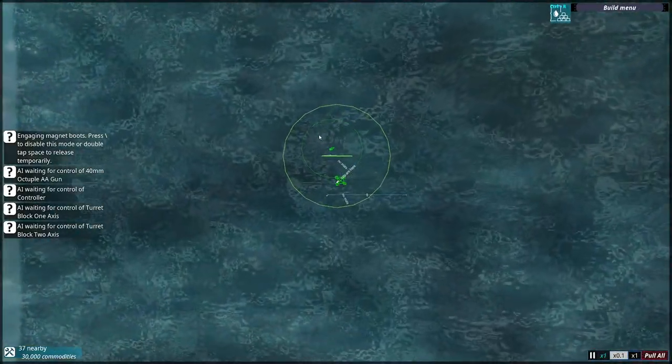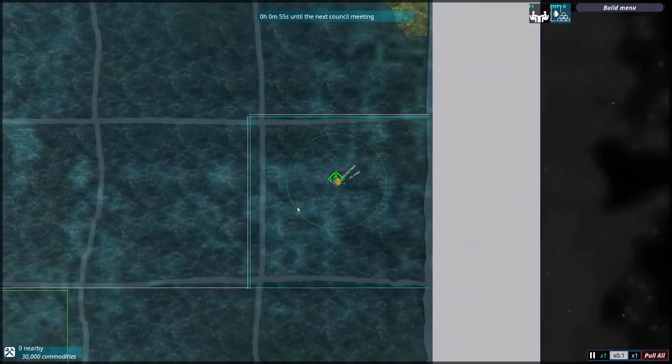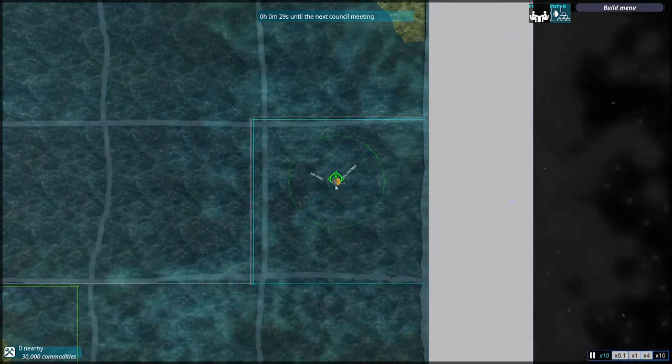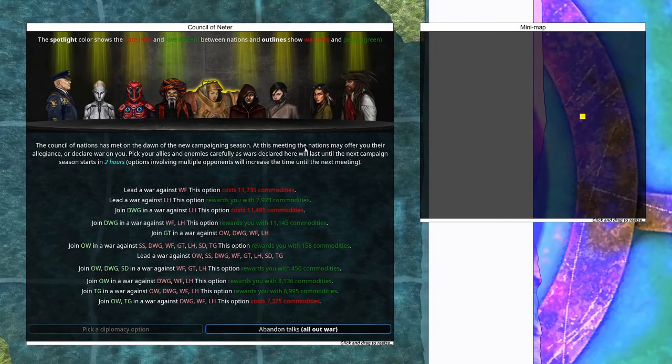We will start by doing the same thing we always start by doing, which is tearing down the starting craft. However, we do have to wait for the next council meeting before we actually spend our commodities. So I'm just going to go to times 10 and we're going to get right into it. I don't know why it doesn't start straight off with this council meeting — I don't know why it makes you wait the first minute, but here we go.